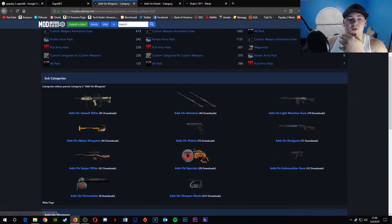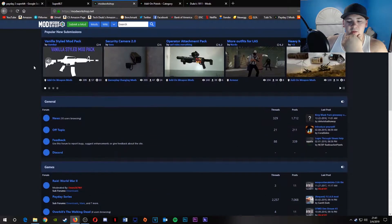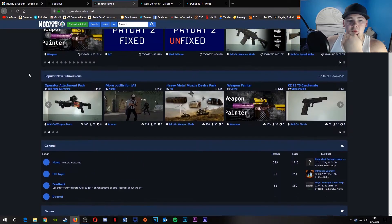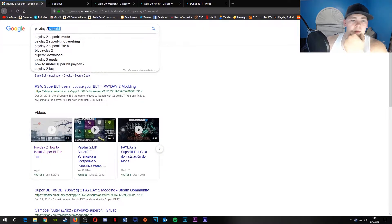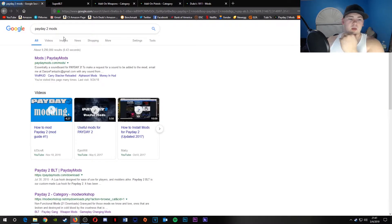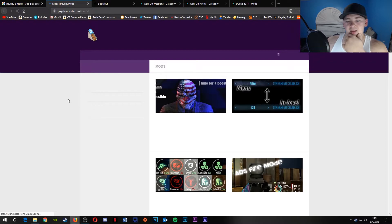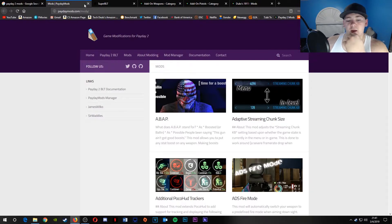The website I recommend is modworkshop.net. When you first go on it, it'll be all this stuff. If you don't feel like going through all this, just type in 'Payday 2 Mods'. There's also an actual website called Payday Mods, but I don't really recommend it because they don't have too much in terms of custom weapons and all that. You can still go on it — you might find some interesting stuff.